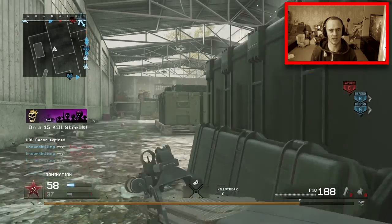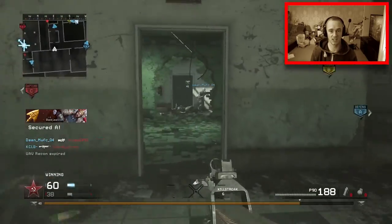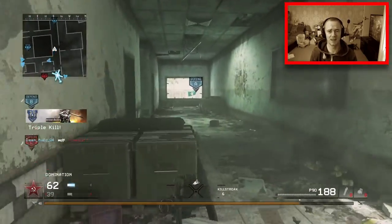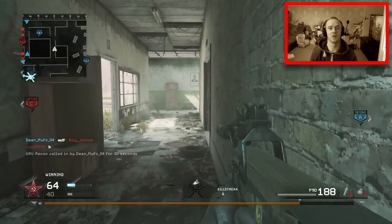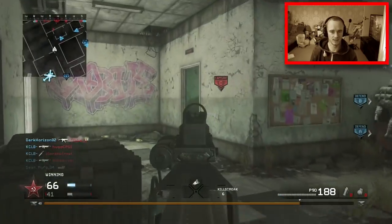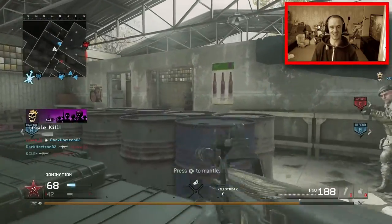I'm just sitting and waiting, hoping to get a kill so I can get another helicopter. No such luck — I'm going to have to go diving in for it. I know they're capturing the flag back here. Our UAV is online but no one is showing on it. The spawn sides have also swapped.